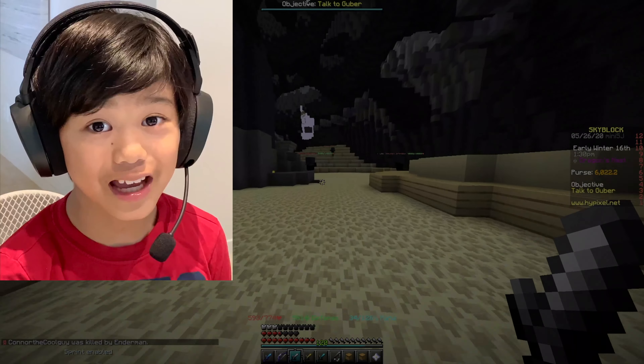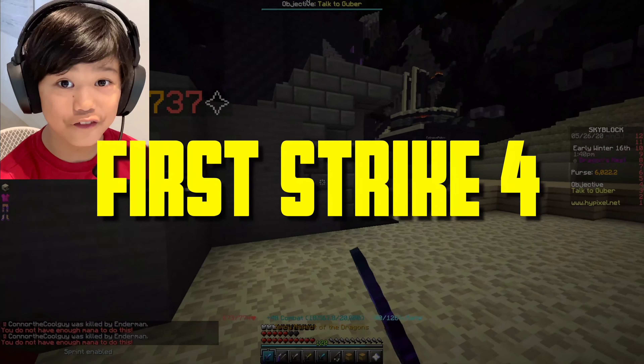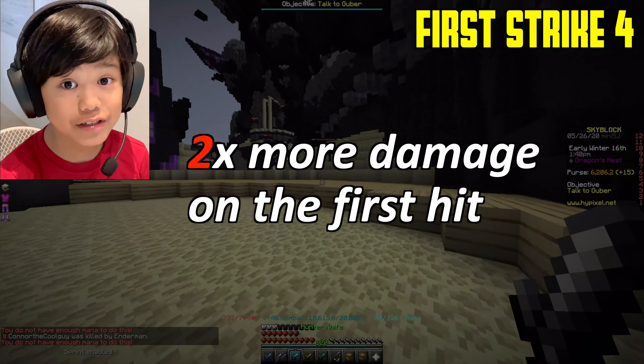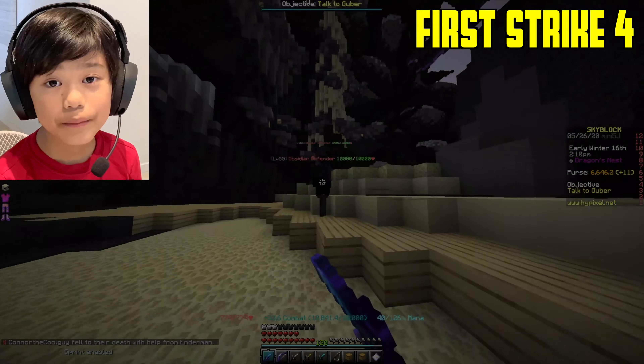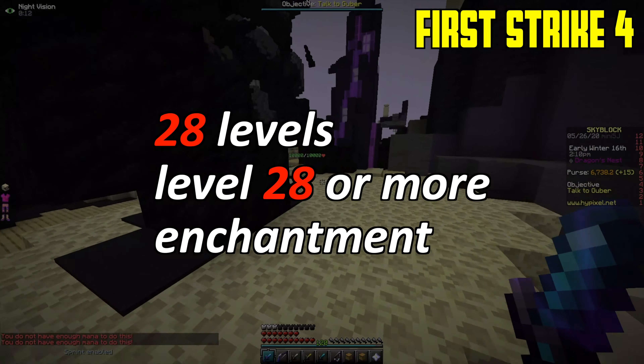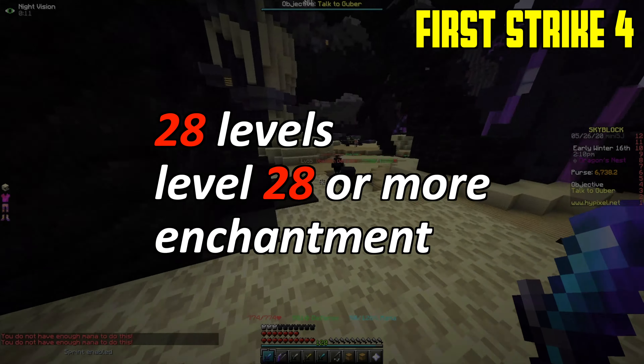The best enchantment in Hypixel Skyblock for your sword is First Strike 4, by far. With this enchantment, you'll do 2 times more damage on the first hit — double. If you do 100 damage to Rotting Zombies, you can do 200 and start one-shotting them. If you do 6.5k damage to Zealots, you can start doing 13k damage — it's such a big bonus. To get First Strike 4, you need a minimum of 28 levels and do a level 28 or more enchantment. The second way is getting Gravel Collection 4 and crafting it with 12 paper and 4 enchanted flint — you get First Strike 3, then combine 2 in an anvil to get First Strike 4.